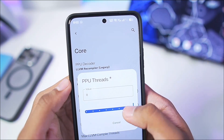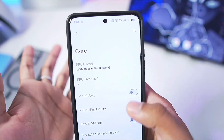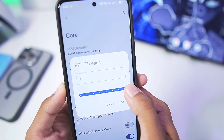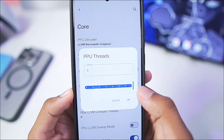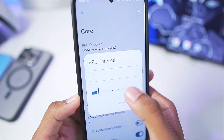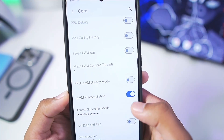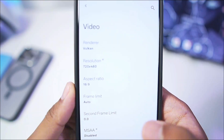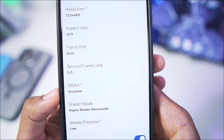Go to Advanced Settings. For core PPU threads, set it to 4 to 8 depending on your device specifications — by default it's set to 2. It is okay to go all the way up to 8 PPU threads, but it might cause crashing issues in a few games. For today's video I'll go with 2 PPU threads. Afterwards go back.